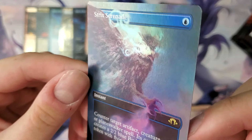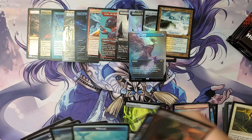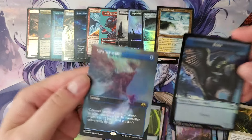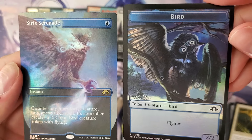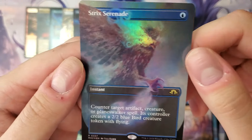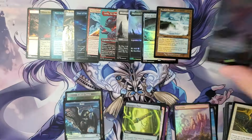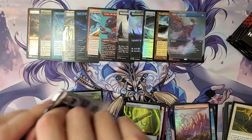Strict Serenade, borderless foil — hold on, let me do this properly. It's like you're playing Arena where you hover over the card and it shows you the token. Strict Serenade — gives you a 2/2 flying bird. Look at that bird, it's hilarious. Artifact creature planeswalker — this is a great commander card. One mana, counter your creature, counter your commander. Sure.